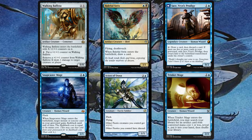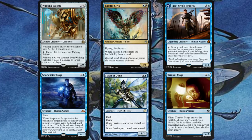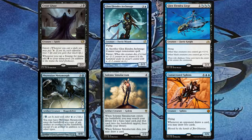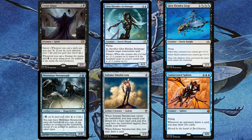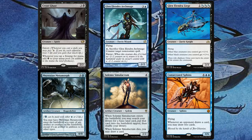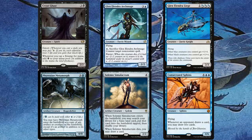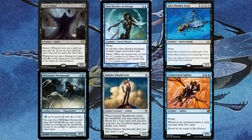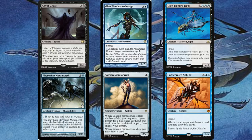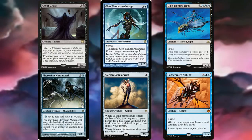Scion of Oona is one of our fairy win conditions — gives all fairies an anthem and shroud, making them very difficult to deal with. Trinket Mage fetches Chrome Mox, Mana Crypt, or anything CMC one like Sol Ring. Crypt Ghast doubles our swamp mana, which is critical for Una's X-cost ability. Glen Elendra Archmage — technically a fairy — lets us pay one blue to counter a non-creature spell as an activated ability, protecting our combos on the turn we go off. Glen Elendra Liege gives our blue-black fairy tokens +2/+2, posing a serious threat.